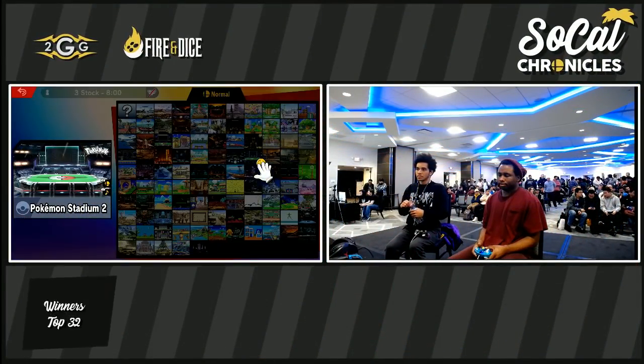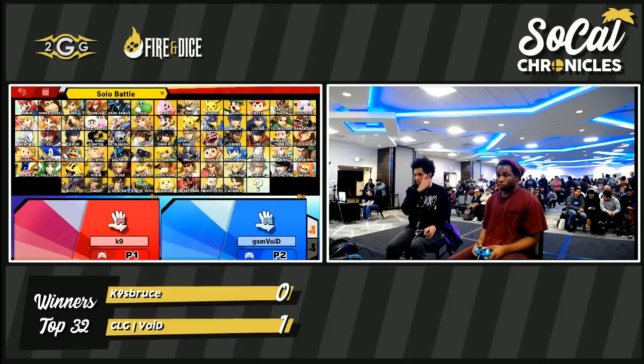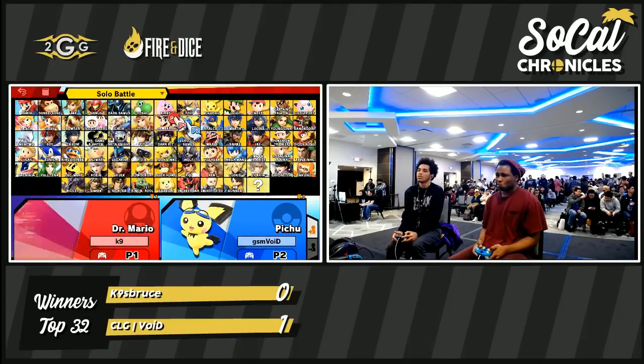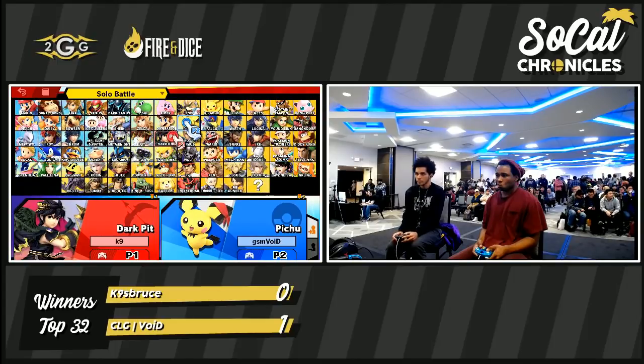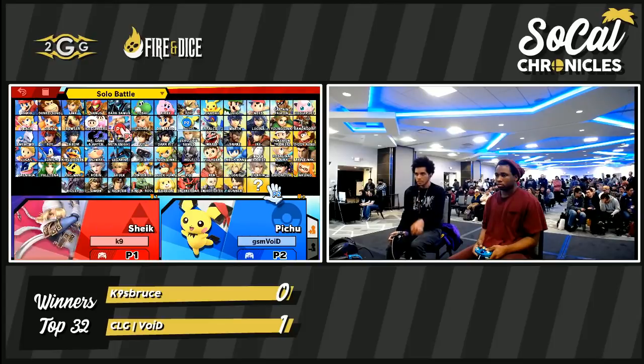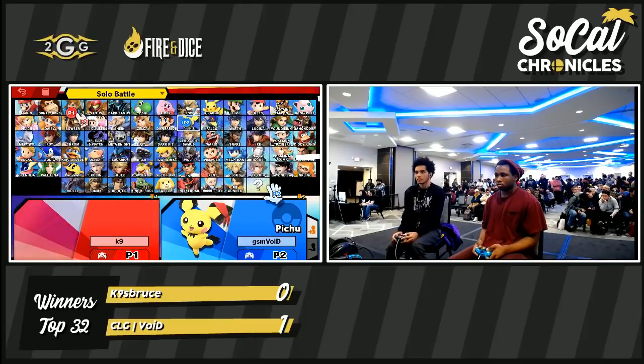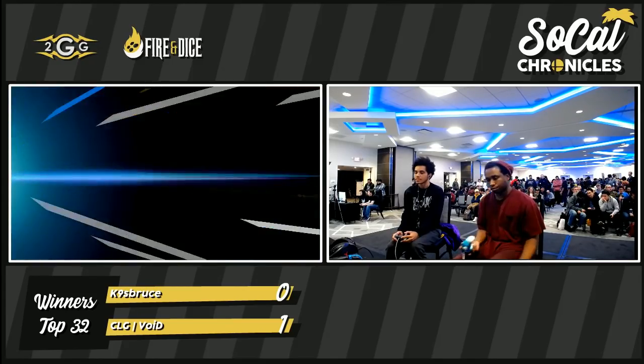It's pretty crazy overall. The most damage Pichu can put onto himself is Thunder, which is 3%. Everything other than that is really insignificant — like 1.1 or 0.8, very small values. K9's last character is Wolf. But K9 is going for Bowser.